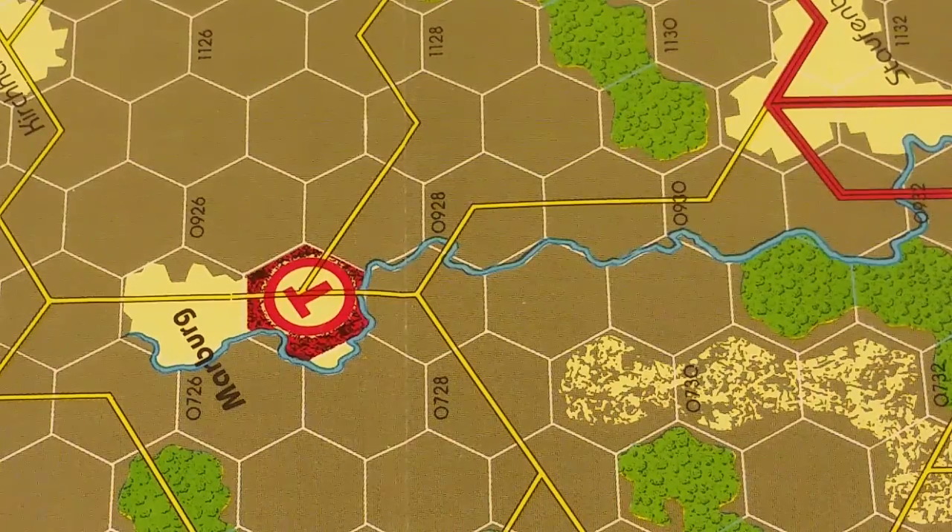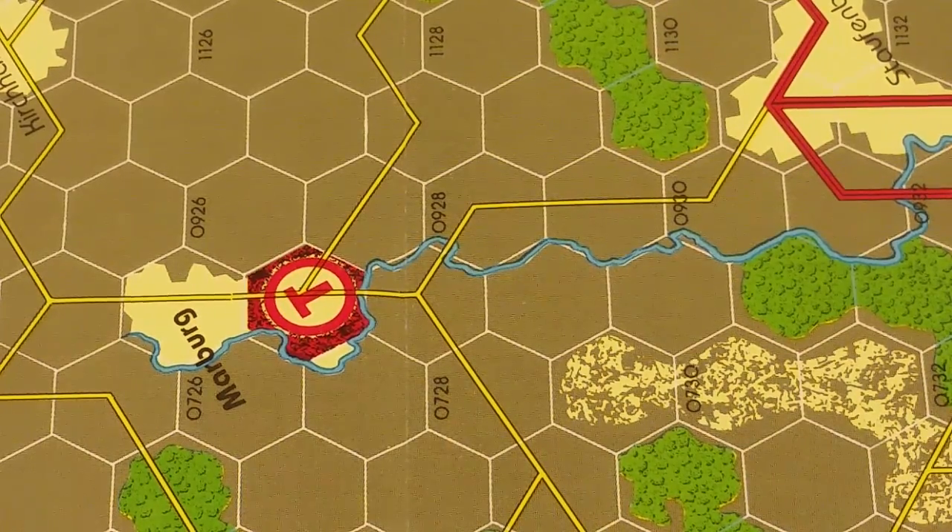The shortest route for a Soviet offensive to the Rhine River lies between the East German border and the city of Frankfurt. A successful offensive through this area — the famous Fulda Gap — would cut West Germany in half, threaten the vital Ruhr area, and place the rich Frankfurt-Mainz-Darmstadt triangle under Soviet control.